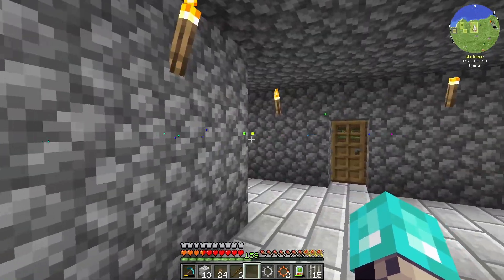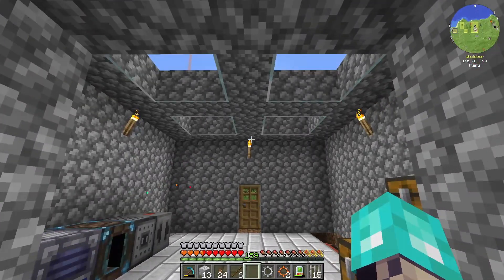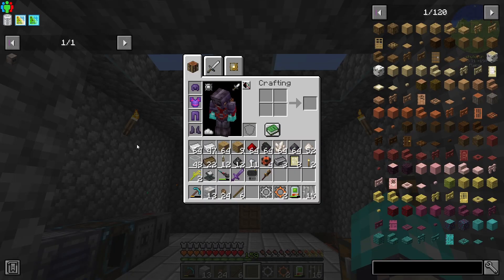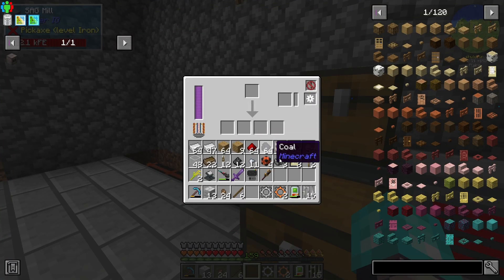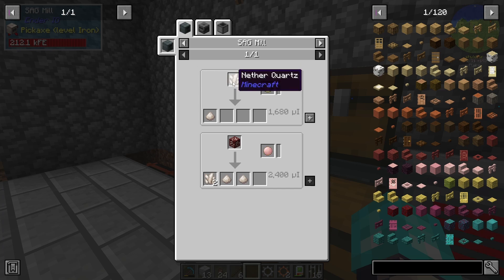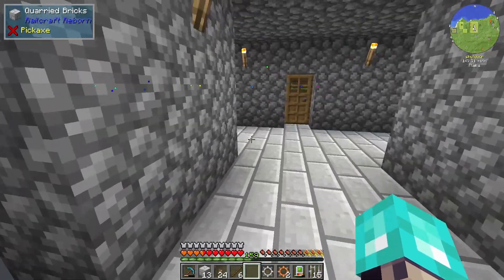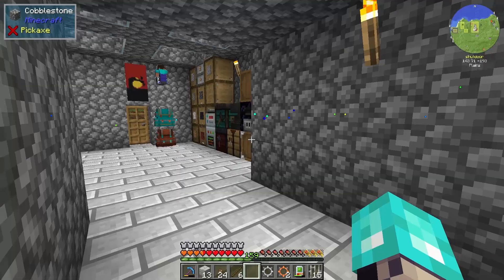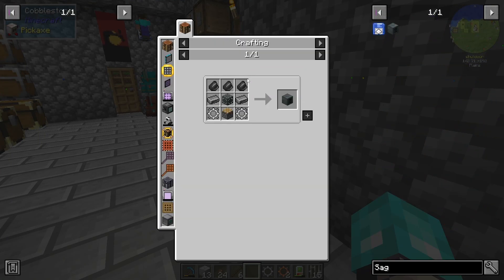And of course, if we want to expand more, we can probably put an elevator here and just have these stacked upon each other or something like that. I want to get into the slice and splice, and one of those things I needed was a piece of quartz dust. To get that, we're just using the SAG mill - that's why I made one of those real quick. It's a very easy machine to make, kind of one of the basic machines you want after making the alloy smelter, because you do need the dark steel ingots.